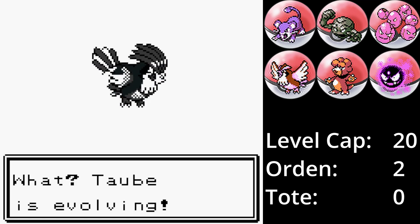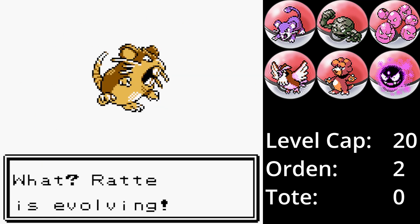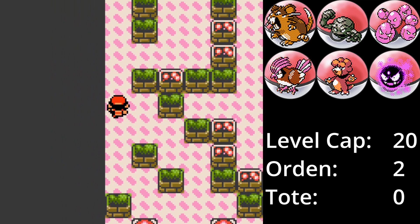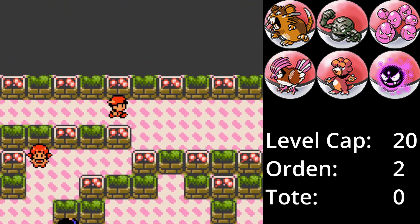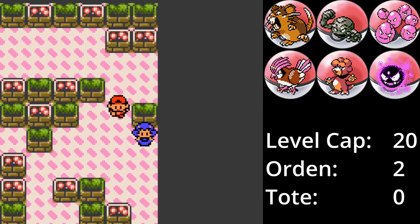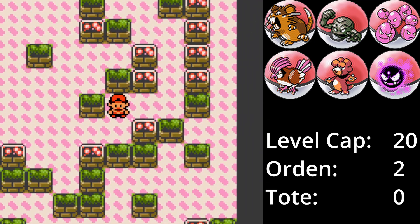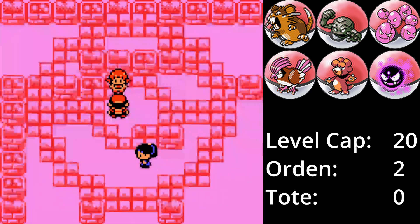Alle Pokémon werden noch auf das Level-Cap von 20 trainiert, wodurch sich Taube zu Tauboga entwickelt und Ratte zu Rattical. Bianca und vor allem ihr Miltank kennt jeder, der jemals Pokémon gespielt hat. Selbst in normalen Runs kann die Kuh einfach nur böse sein, da man zu Beginn wenig gegen Walzer ausrichten kann. Dazu kann sich das Pokémon noch heilen und mit Anziehung die eigenen Pokémon am Angreifen hindern.